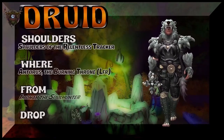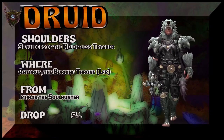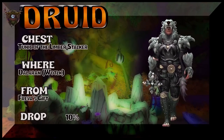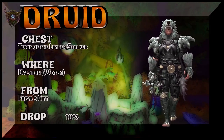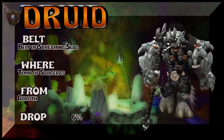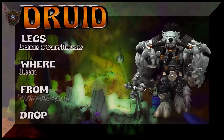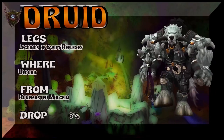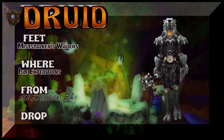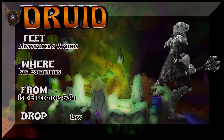Kind of an easy set to get here. The shoulders are from Antorus the Burning Throne LFR — 5% drop rate for the Spaulders of the Relentless Tracker. Sounds kind of hunter-like but that's a Druid tier. The chest is from Dalaran, Wrath of the Lich King — you could buy it there or farm it out of Ulduar. The belt is Belt of Screaming Slag — Tumasar Garrath is the boss, 6% drop rate. The legs, sticking with the Tauren Druid, are Leggings of Swift Reflexes — part of the same raid drop set as the chest from Ulduar, Woundmaster Molgeim is the boss. The feet are Miststalker's Waders from Isle Expeditions — or just buy them on the Auction House, probably the best way.